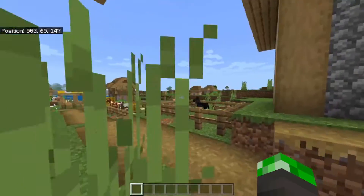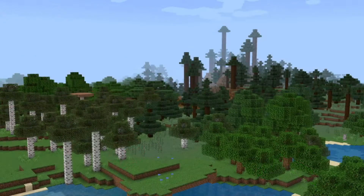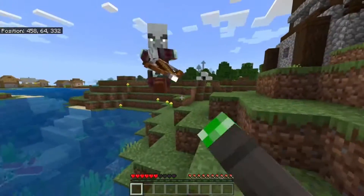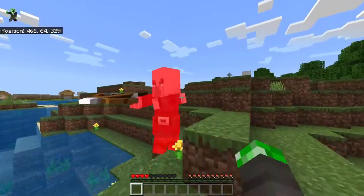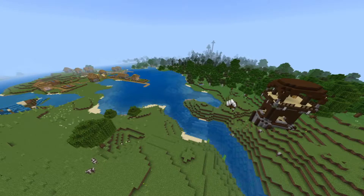Next to the ruined portal, you can also see another village, and there's even more stuff at this village. There's once again the Mega Taiga, a tall birch forest, and a pillager outpost. You should probably be careful of the outpost, since the pillagers have infinite vision and they can see the villagers and kill them. At least the villagers have some protection from the lake between them.